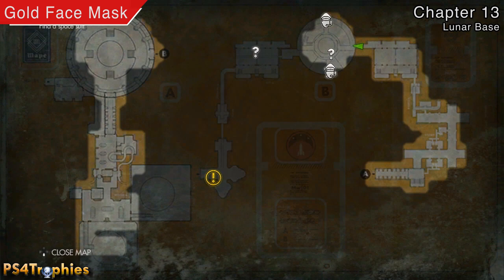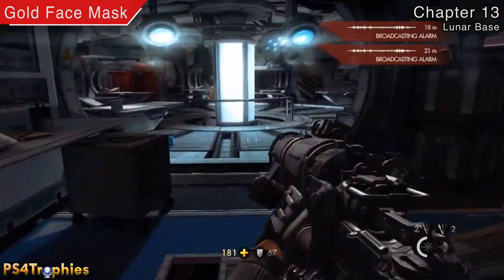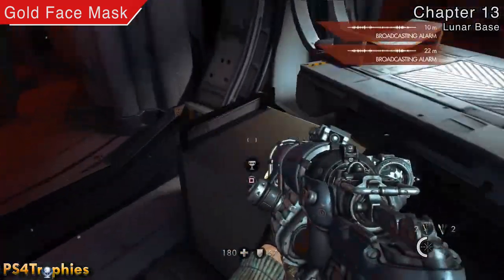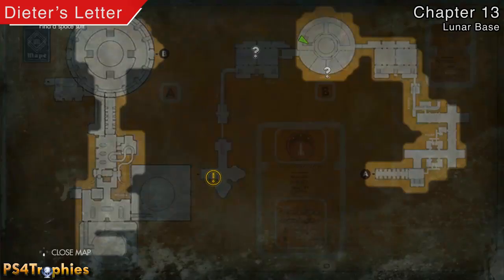There's going to be two more commanders in here as well as two collectibles. The first one — the gold mask — is going to be in this medical bay area and it's going to be sitting right on this cart.